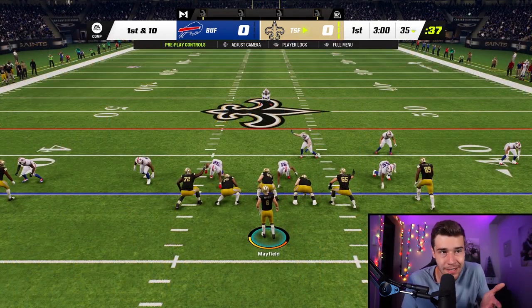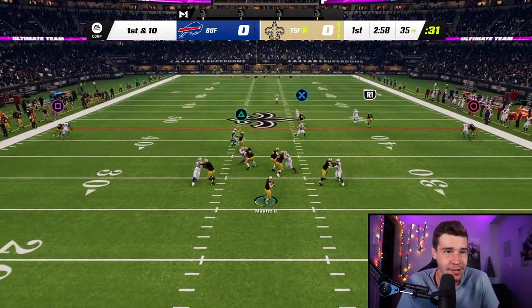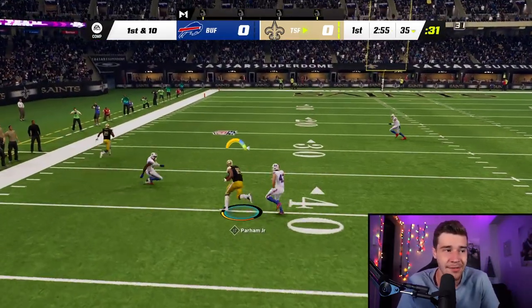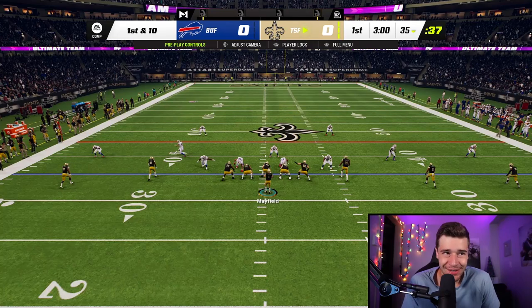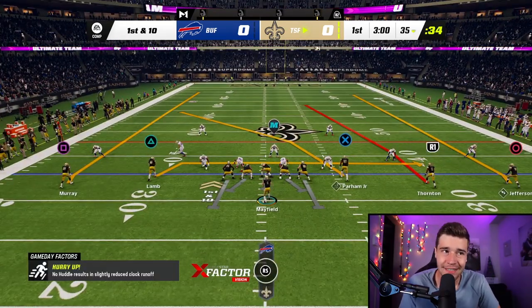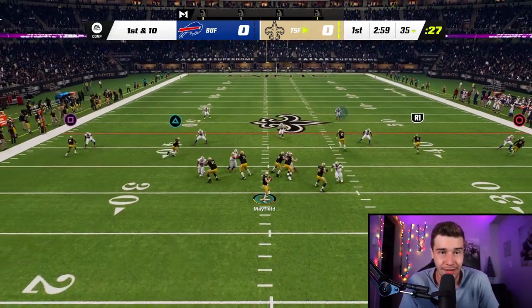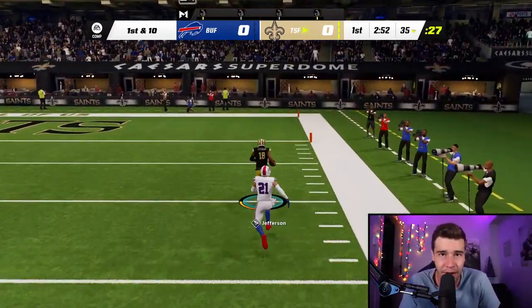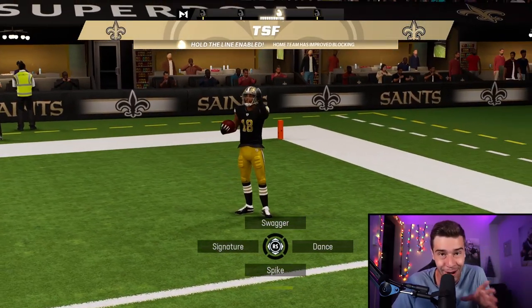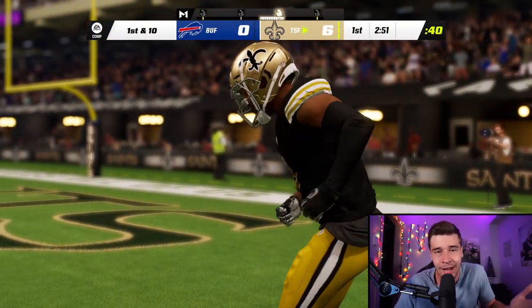Arcade mode is going to be a lot easier — you'll get more catches and break more tackles. On competitive it's supposed to be harder. Looking to the right side of the field again: it's either X, R1, or O. X absolutely slices up man coverage. R1 is a really good zone-beating route — if your opponent is in cover three or cover two, R1 is nice for about 20 yards. O gets open on the boundary as well. We're getting a lot of one-play touchdowns. This play is awesome for arcade mode and competitive — any passing solo, you're getting it done in maybe two plays.